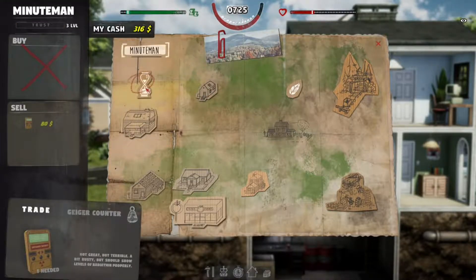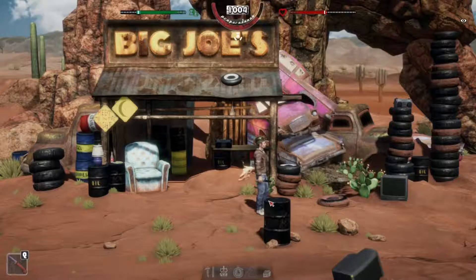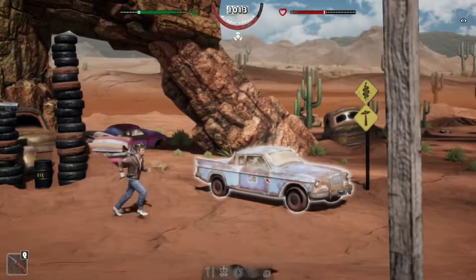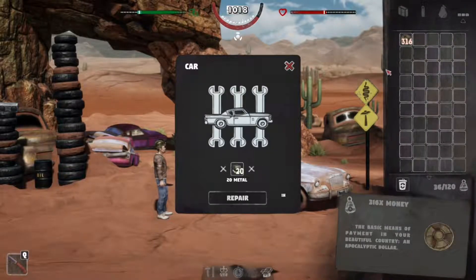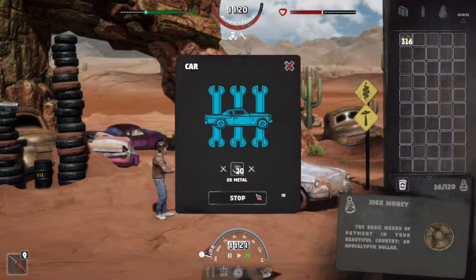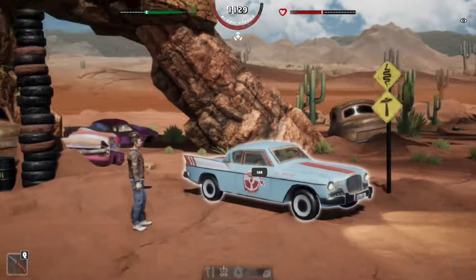I forgot — I think Joe had the Geiger counter. Let's head to the junkyard real quick. Bob doesn't have the Geiger counter — I don't know if it just shows up at night time, I forgot to check. But I went home and grabbed the stuff to repair this car. Let's go ahead and repair this thing. Car is repaired — not a bad looking car here.